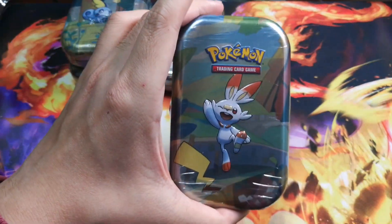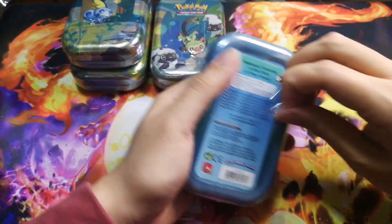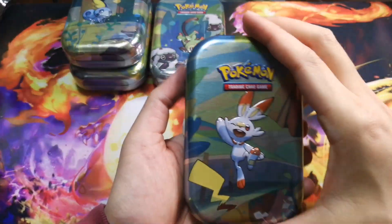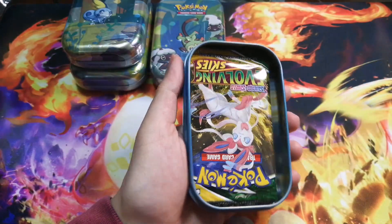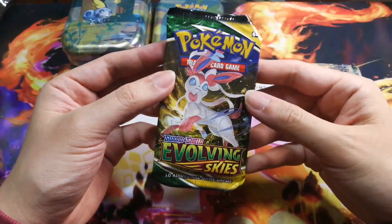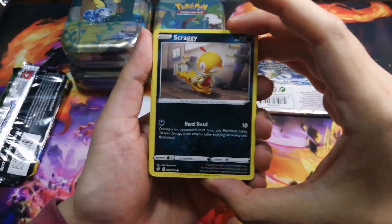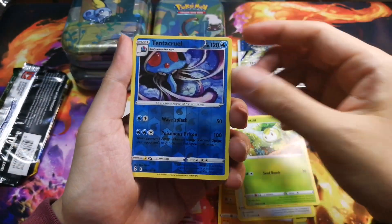Brilliant Stars and Evolving Skies booster boxes are getting so expensive right now. The total cost of this Costco set was around fifty dollars with tax, so getting even five Evolving Skies packs alone is basically worth the whole tin. We're also getting Brilliant Stars, so this is a really cool deal. I've seen people rip these and get some crazy hits, so I'm hoping we get some good hits too.